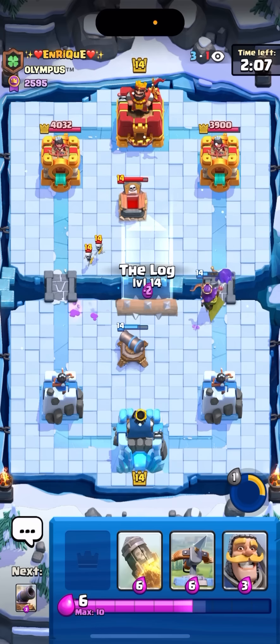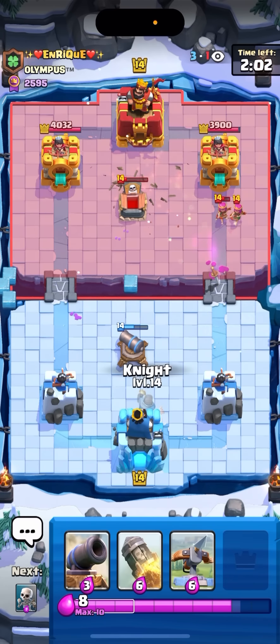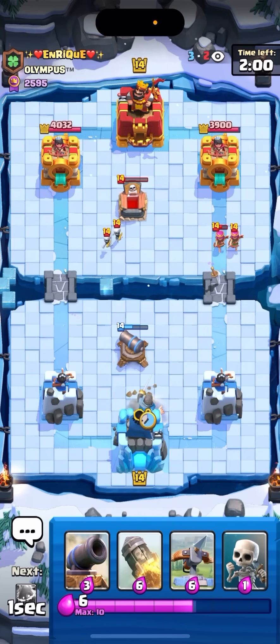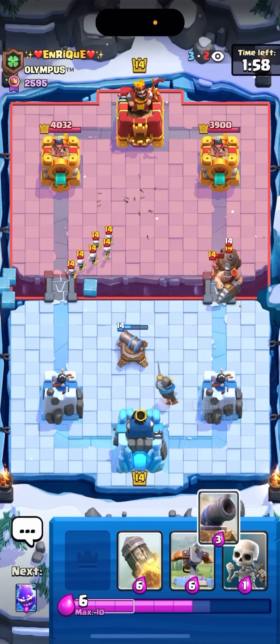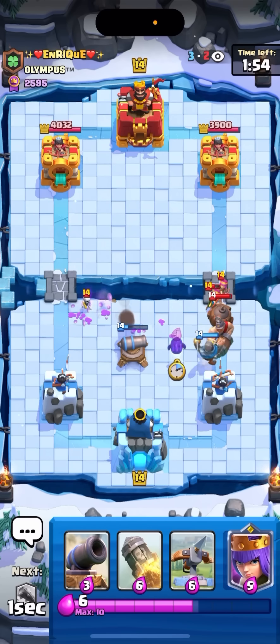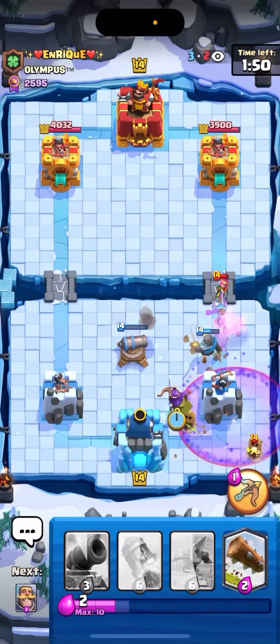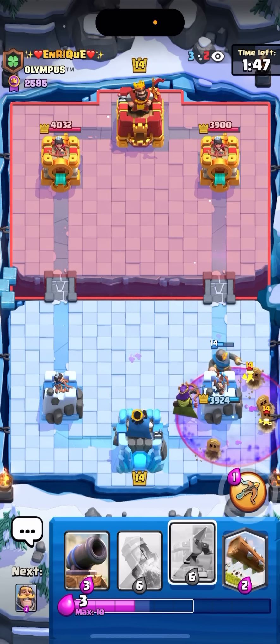I'm gonna have to pop my ability now because he played a barb on the queen. Just going to go for an e-spirit to cycle. I'm gonna have to log in the middle because in this matchup I have to get a lock — so I need to get the tombstone off the field. I'm just gonna go for a knight above my king here. I feel like he's going to go in right now so I'm gonna have to be careful. Gonna skellies over here — oh my goodness. Wait, that was at five elixir — why did he go in at five elixir? That was so bad.